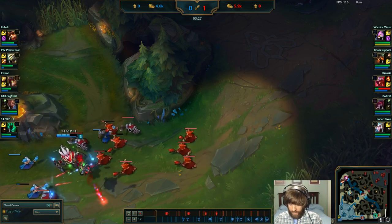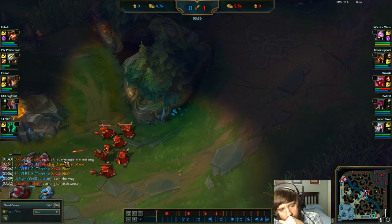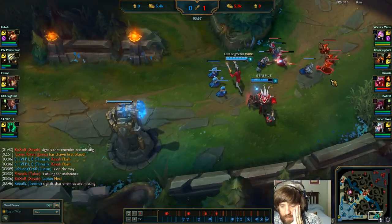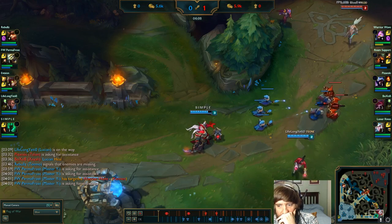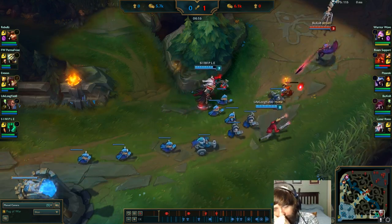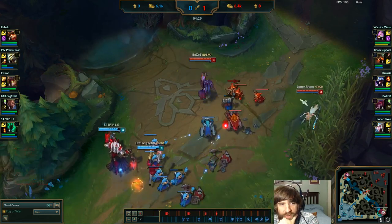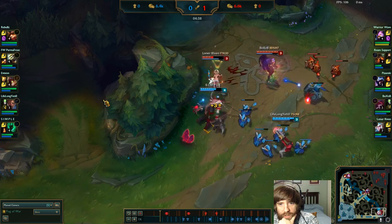Key notes: ping back after bad trades, lead with your E then your Q. Nautilus is probably top side right now. Usually junglers start blue then head toward top, or start plot-side and go top around 3:30 to 4 minutes. If they don't come to cheese you at level two around 2:30, you can usually assume they won't be there. But they do know Lucian's flash is down, so it's totally possible they could come down for a gank.